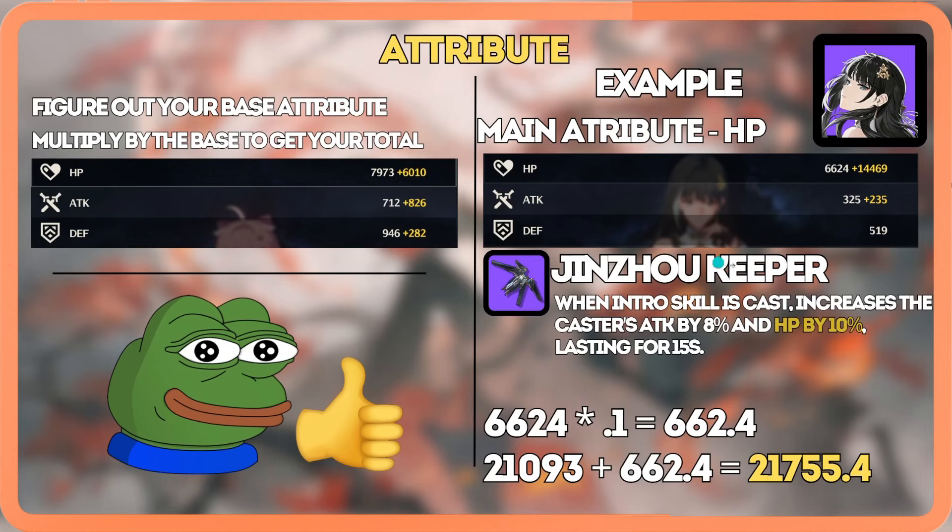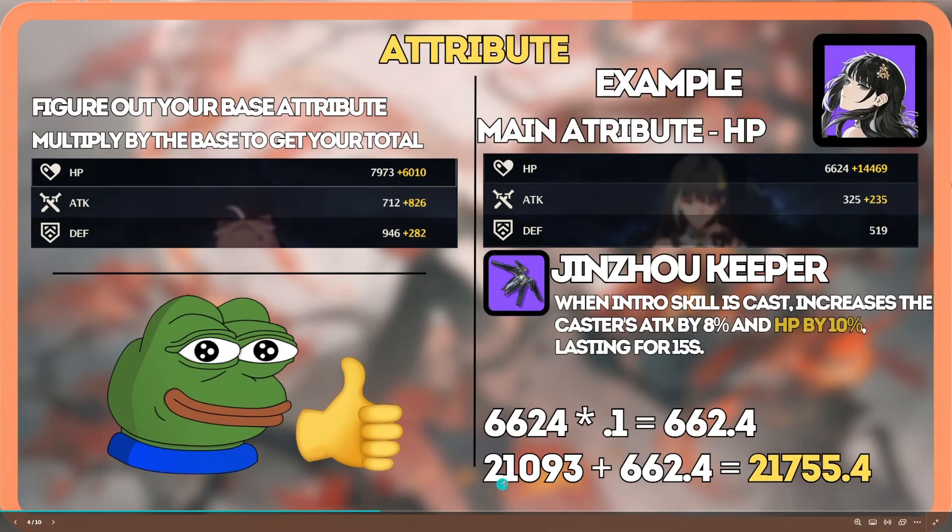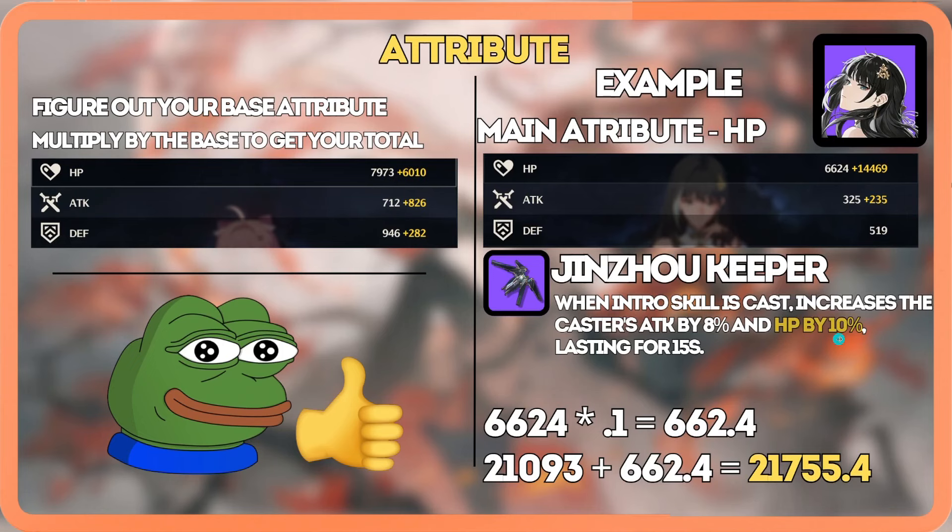The reason you need to know this is because some buffs are not going to show up on the sheet. Conditional buffs such as the Jianxin Keeper giving Baiji an additional 10% HP will not show up on the screen. The way I handle this is I take my base HP and multiply it by 10% (0.1), get that number, then add it to what the game shows me. This is very useful when calculating for characters that aren't out yet, since you have to do everything on a calculator.